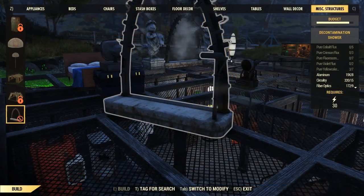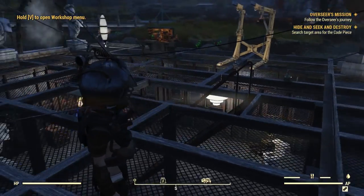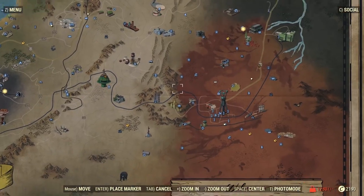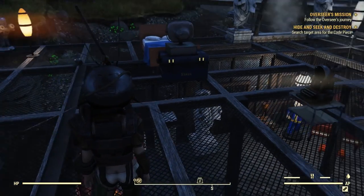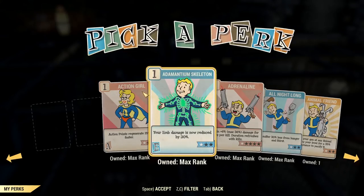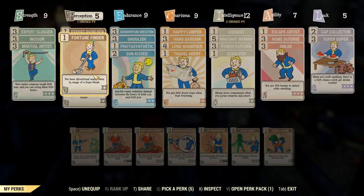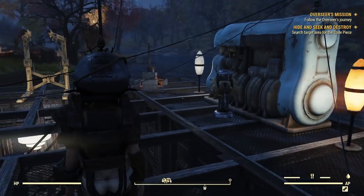To obtain this shower you'll notice it requires quite a lot of components, especially fluxes. To get all the fluxes it's not as complicated as it seems. When you go into the nuked area at the bottom, run around and collect flowers — those flowers turn into different forms of flux. I highly recommend having the Green Thumb card, shown right here, which allows you to collect twice as many fluxes.